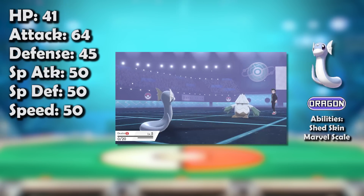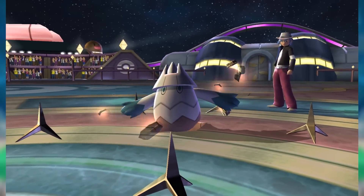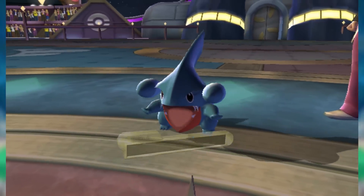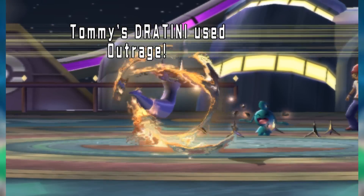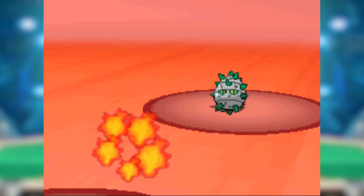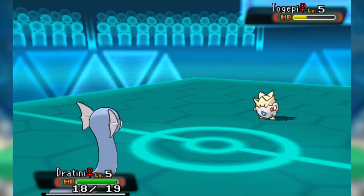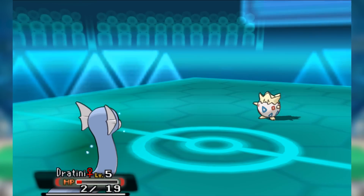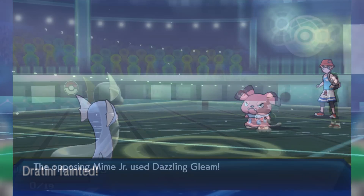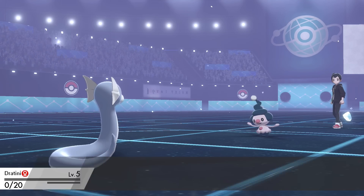So how good was Dratini actually? It started out as an excellent piece of the first widely played competitive generation of Little Cup — perhaps the most outright ferocious attacker in a tier that had almost nothing but ferocious attackers. It took a step down in Generation 5, but was still a solid part of the metagame, especially alongside fellow Dragon-type wallbreaker Axew. But everything changed when X and Y's Fairy-type nation attacked, and Dratini disappeared, never to be seen in competitive Little Cup ever again. We hope to see something good for it in the future, as it's always a pleasure to see it.